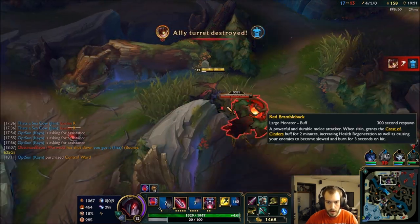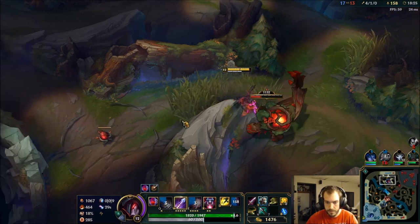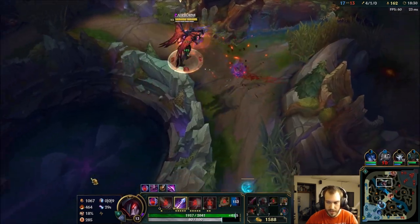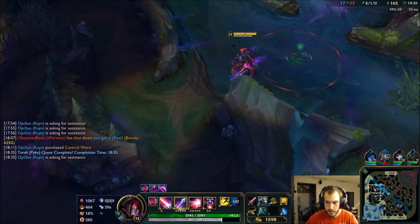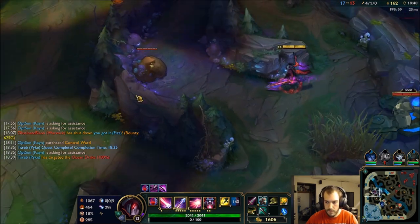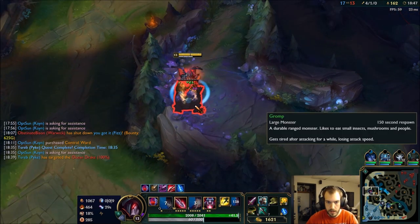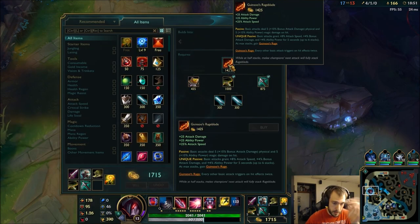I can steal red, get the bigger damage. I have enough for my Rageblade too — that's going to make me a tower-taking machine. The next item is going to be Trinity Force.